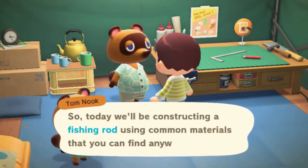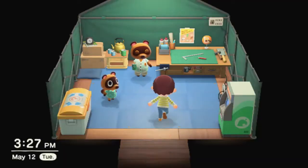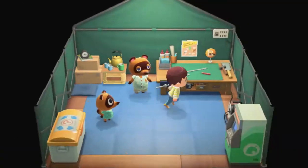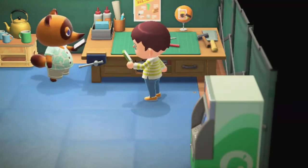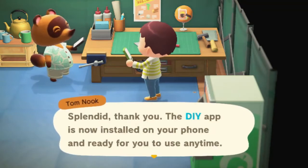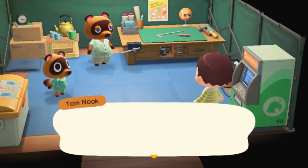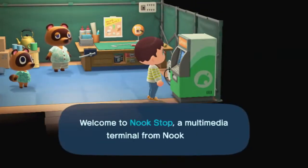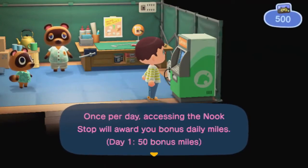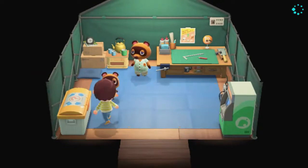We're going to be at Tom's DIY workshop where he'll teach us how to make things from the resources of the island. We crafted our first item — a flimsy fishing pole. You can also get Nook Miles points just by signing into the electronic Nook Stop. We got 50 points for our first day in a row signing in.